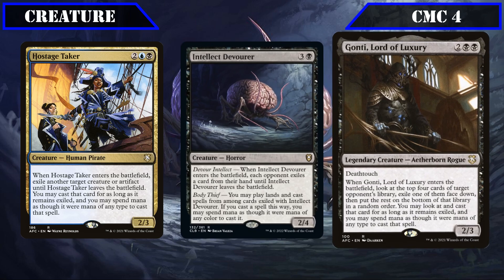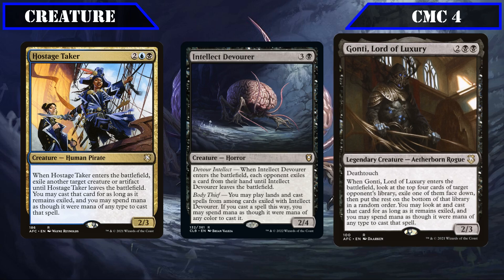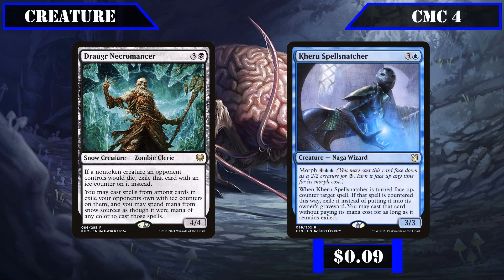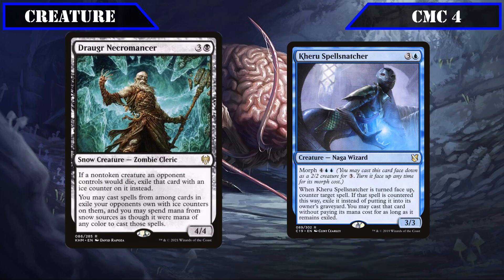Gaunt is a 2-3 with Deathtouch that, whenever it ETBs, lets us look at the top four cards of target opponent's library, exiling one face down and sending the rest to the bottom, allowing us to play the exiled card with mana of any color. Draugr Necromancer is a 4-4 that, whenever an opponent's creature would die, exiles it with an ice counter instead, allowing us to cast creatures exiled with ice counters using snow mana as though it were mana of any color. Keru's Spell Snatcher is a 3-3 with morph for 4 and double blue that, when turned face up, counters target spell and exiles it, allowing us to cast it for free as long as it remains exiled.